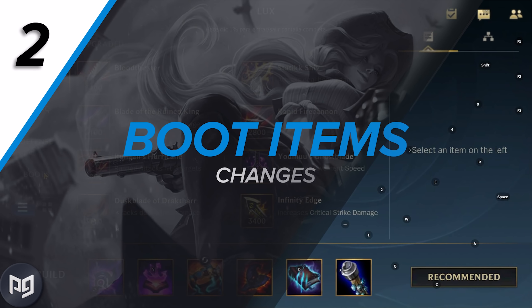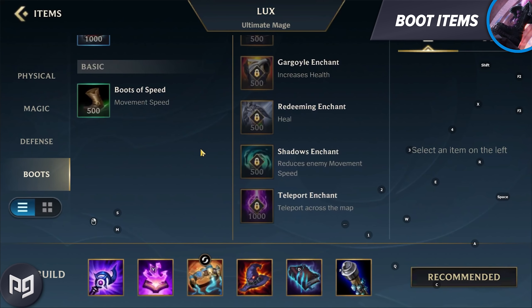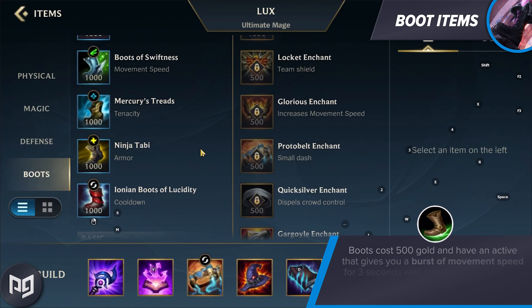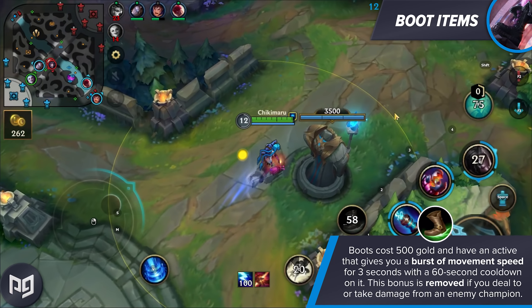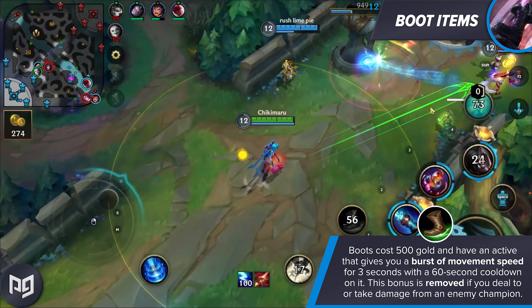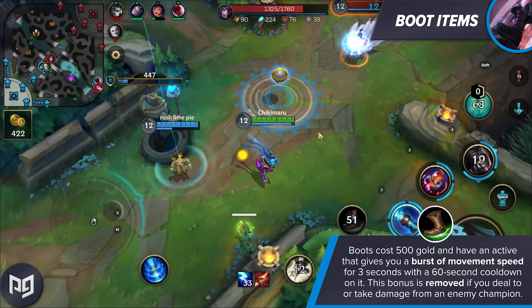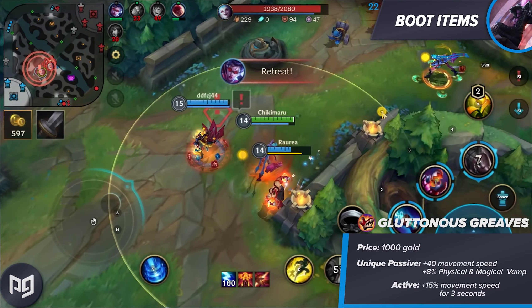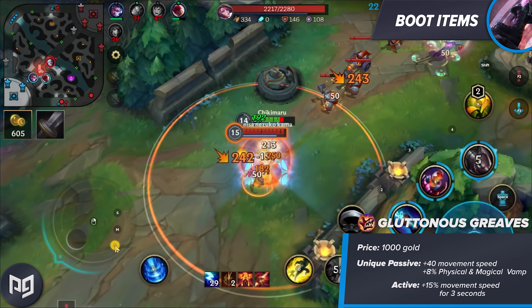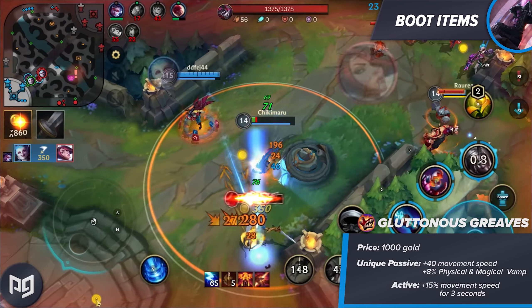Next, let's talk about boots. These are the biggest utility pickup in the game. Boots cost 500 gold and have an active that gives you a burst of movement speed for three seconds with a 60 second cooldown on it. The bonus is removed if you deal damage or take damage from an enemy champion. You dump 500 more gold into your boots and you can upgrade them to tier two. The only new pair of boots are the Gluttonous Greaves, which give you 8% physical and 8% magical vamp, aka lifesteal and spell vamp, just under slightly different names.